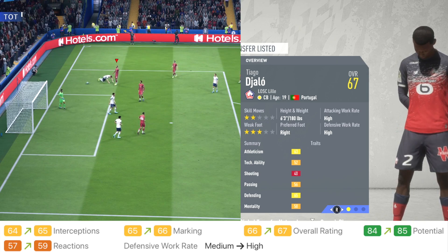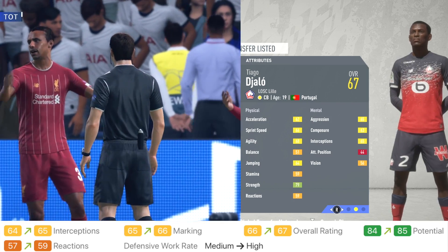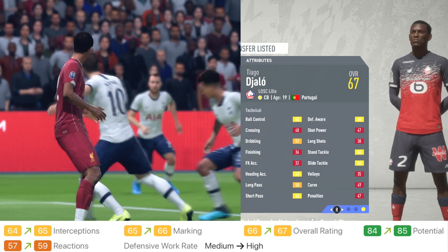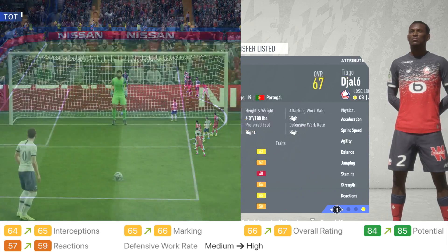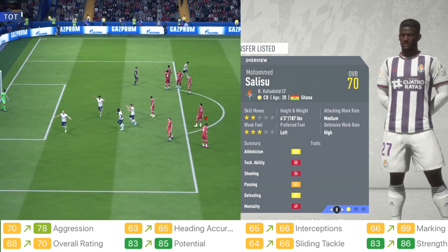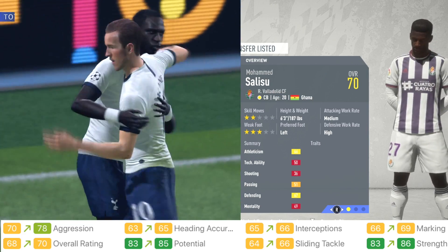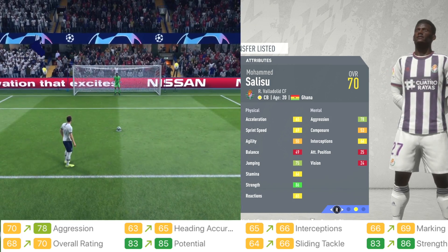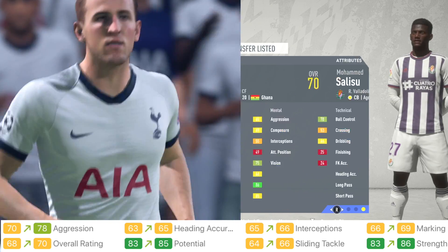Next up is Thiago Jallot from Lille, 19 years old, a centre back. He got upgrades to his interceptions and marking — overall went from 66 up to 67, potential from 84 up to 85, and reactions went up as well. This guy is going to need a lot of training because there are a lot of yellow and even red stats. Next we have Mohamed Salissou from Real Valladolid, a 20-year-old centre back, who got upgrades to his aggression, heading accuracy, interceptions and marking. Overall went from 68 up to 70, potential from 83 up to 85, and sliding tackle and strength went up as well — though he'll need a bit of work.